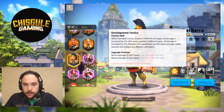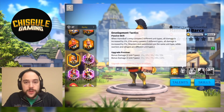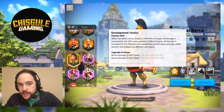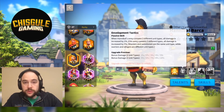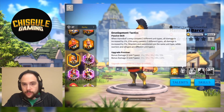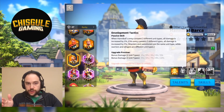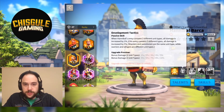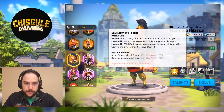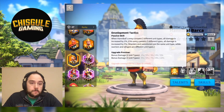Next skill: when Hannibal's Army contains two different types of units, all damage is increased by a max of 5%. If the Army contains three different types of units, all damage is increased by a max of 10%. Important to note that different types of warriors don't count, and different types of cavalry don't count. You've got to have cavalry, infantry, archers, and siege units — those are four different types of units. This skill tells us a lot about what you're supposed to do with this Commander: you are supposed to have a mixed army. This is going to be super relevant, and when do you most frequently have and want a mixed army? When you're rallying stuff.